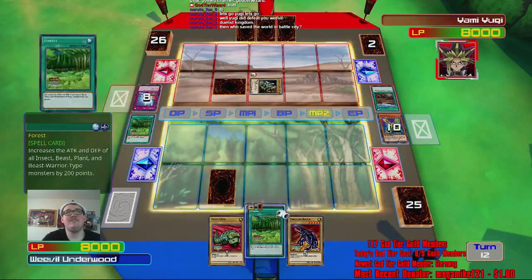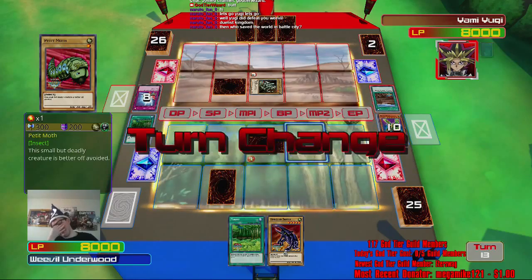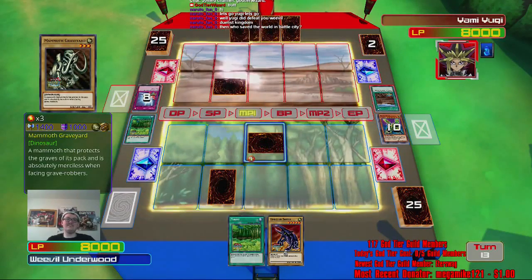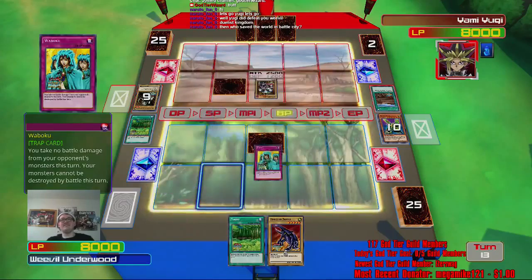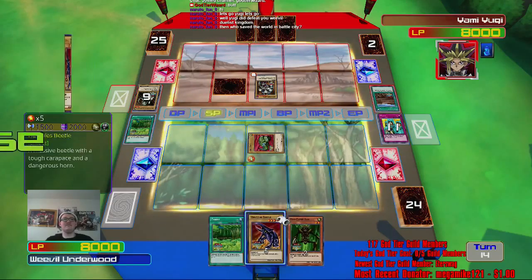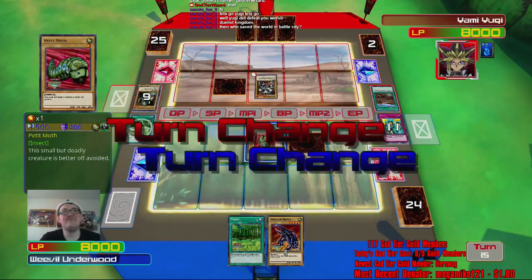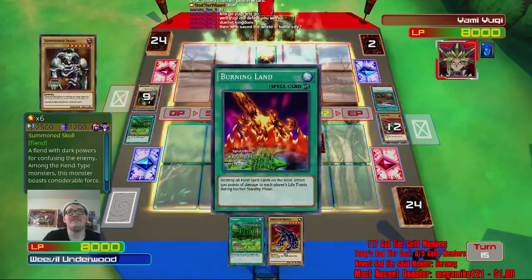I'm just gonna set Petite Moth. I honestly don't know if I'm gonna win this duel now. There's no way I can win this duel now. Let's Wabaku — let's save Petite Moth. That's good. We got this. We can use Maneater Bug to summon Skull — it's fine. He didn't attack Maneater Bug.